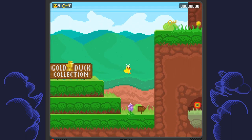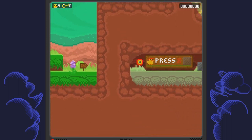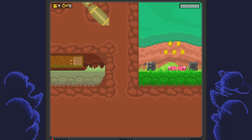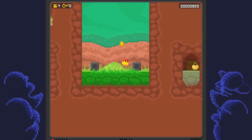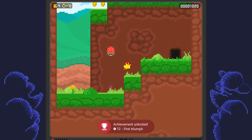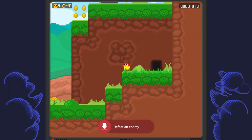Make your way over to the right side through this little cave, and you're going to pick up a hat which will allow you to shoot using the X button. Shoot and destroy these blocks, then make your way to the right side and take out these enemies — there's an achievement for killing a total of 20 enemies. Pick up the coins and continue making your way to the right.